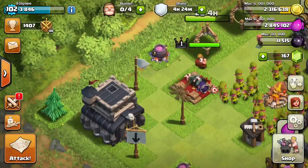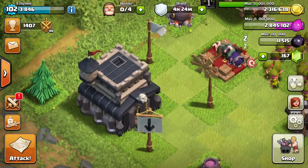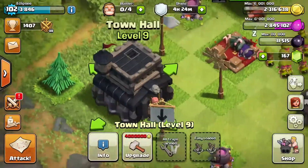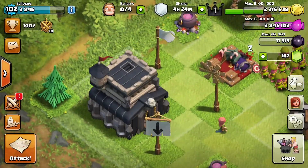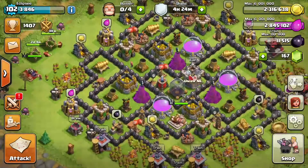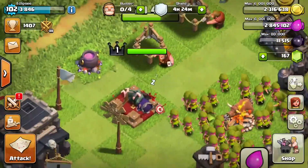Welcome back to another brand new video. In today's video I'm going to be talking about my own village because as you can see I finally have Town Hall level 9. I decided to go for TH9 because I fully maxed out my Town Hall 8 — I have the King level 10, Golem level 2, etc. All my walls are level 8, so finally here it is: Town Hall 9.